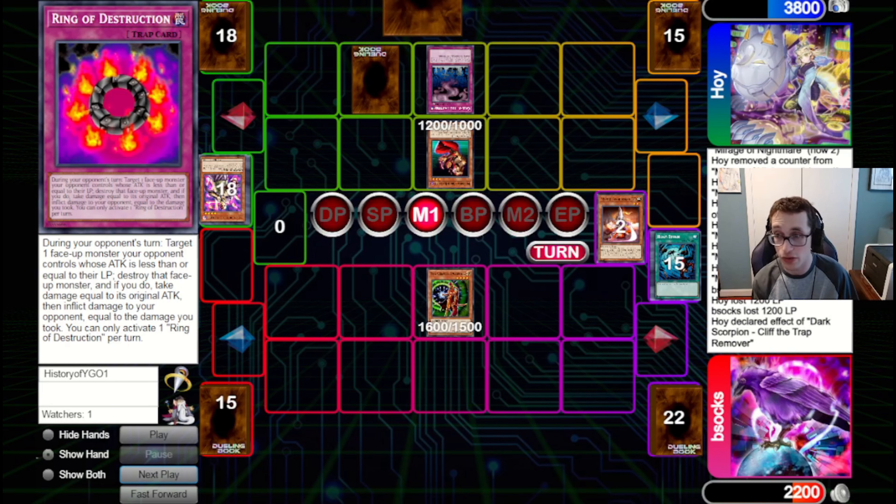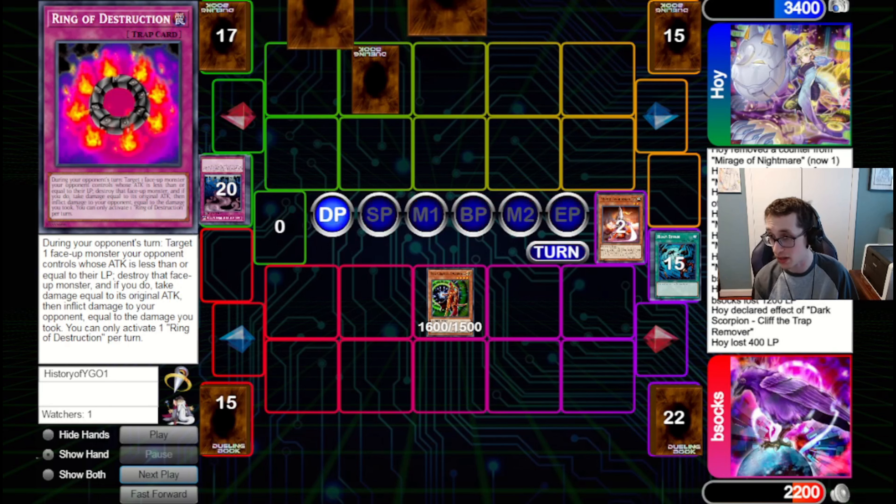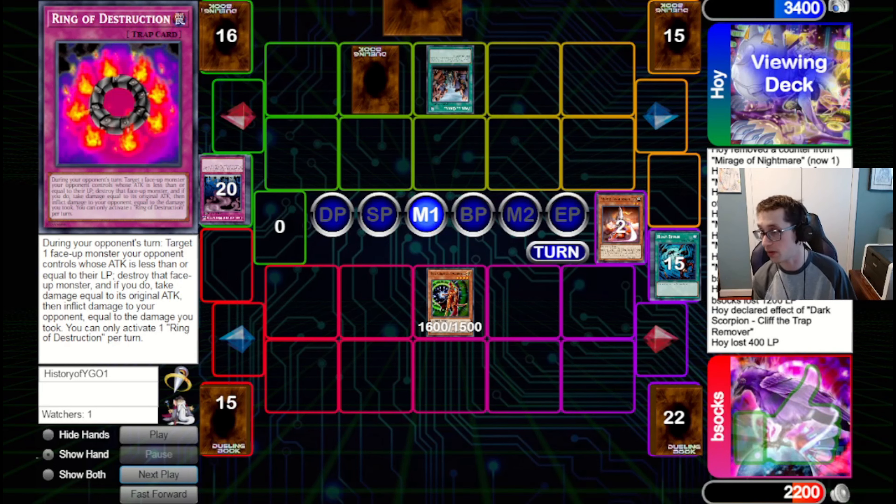They're going to set one pass back to us. We draw the Creator Incarnate. We're just going to bring it out and try and tag in. If they've got Saku, they've got Saku — we've got to go through that eventually. Luckily it does go through, so we managed to clear the Cliff. They will go for Painful here. That's a bit rough — they're going to send Comfy, Dust Shoot, Rageki Break, Rageki Break, and Serpent.